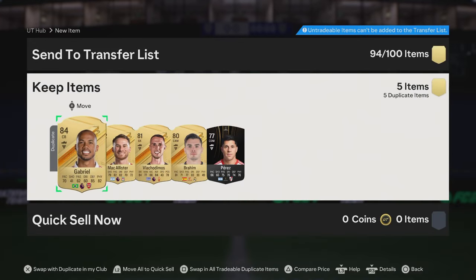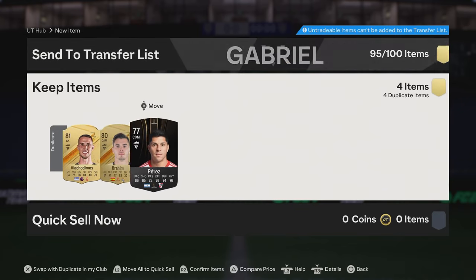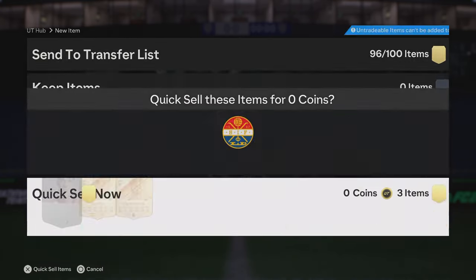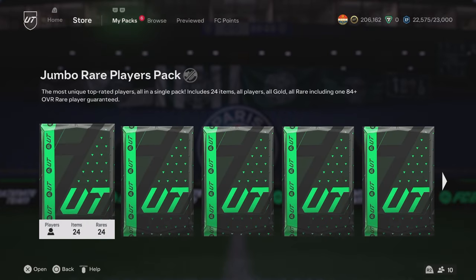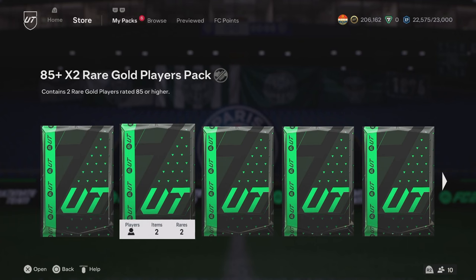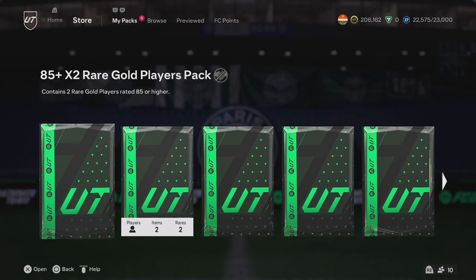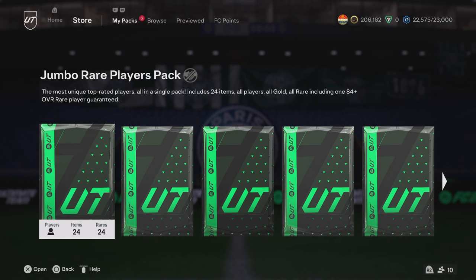We're filling up the club which I do like. It's a tradable 84 — we don't mind that. We'll throw these away right now even though Perez is probably about 1.5 to 1.6k. Now we're on to the big boy packs, the real big boy packs. Let's have a look at which one to open first — we'll go with the jumbo rare players pack.